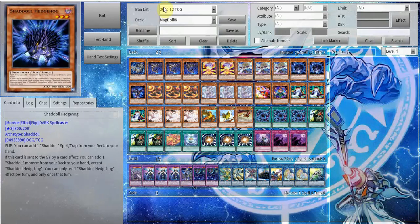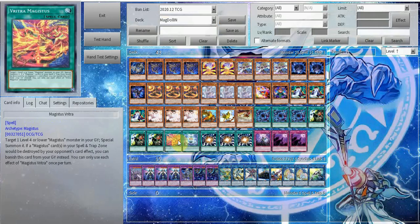This card — Majesty's Proclamation — is basically a searchable Monster Reborn for Magistus, which is super cool. On top of that it also protects your Magistus cards in the spell-trap zone, but you don't really care about that. It only really protects them from Ghost Ogre — and who plays Ghost Ogre?